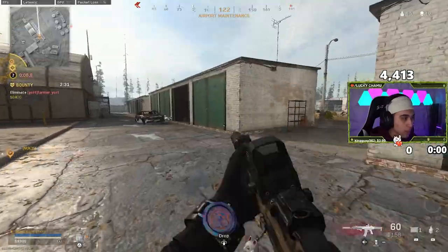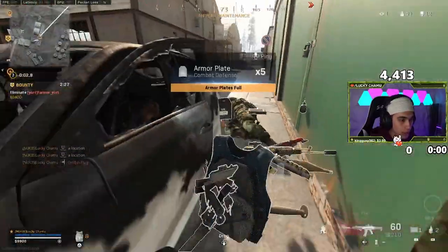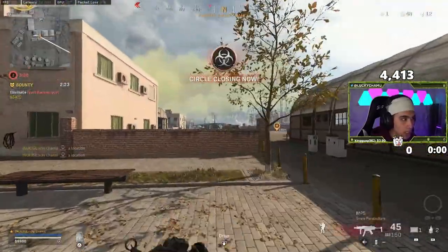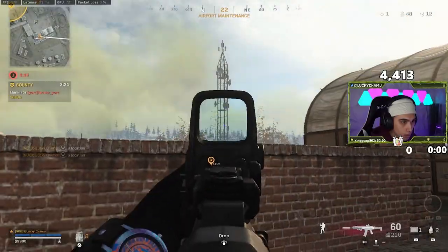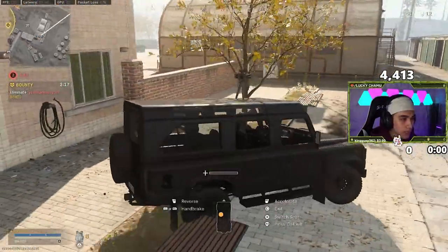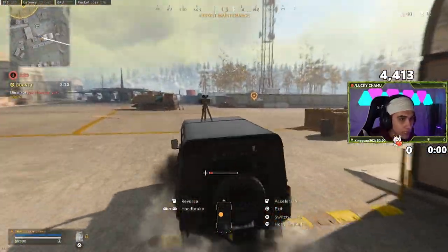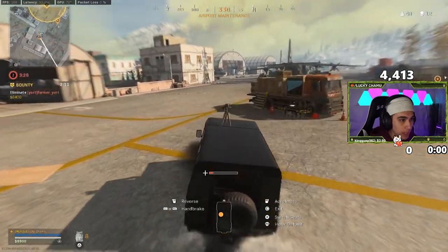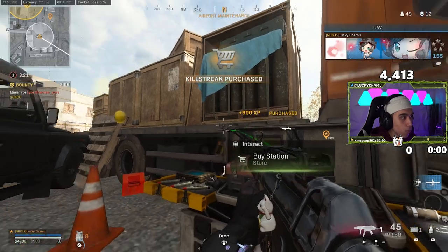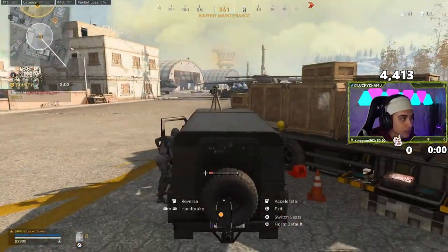We're going to go for this guy solo first because we also have a lot of time for that bounty. Same play — he actually missed a bunch of shots. The bounty is actually going to win that fight. We still have the person in the tower. Does he have a sniper? A lot of people tend to run snipers in solos. There's a player in that direction — I'm going to fly out in the open and try to get a UAV without either player being too contested.